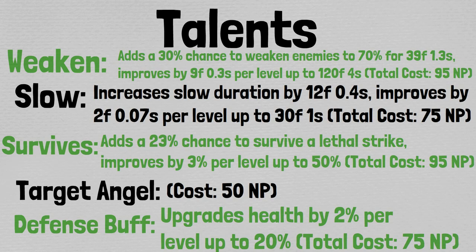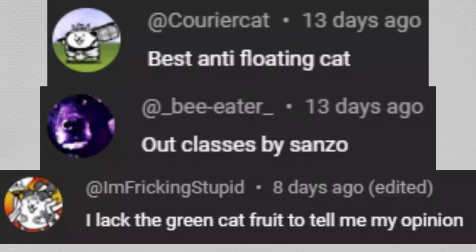Sanzo Cat also has access to an Orb slot, and you're going to want to either put Defense Up against Angels or Defense Up against Floating in there, since he's not really an attacking unit and doesn't have anything else that Orbs particularly correlate with. He shouldn't be very high on your Orb priorities, but if you're just looking to put something in the slot, then one of those two is ideal. Now that you know what I think about Bishop Cat, let's hear what all of you had to say about him.